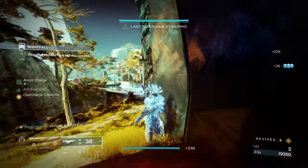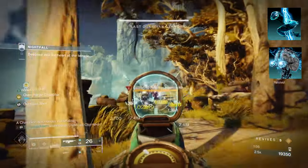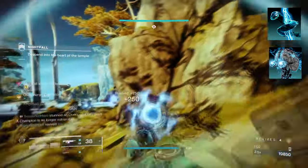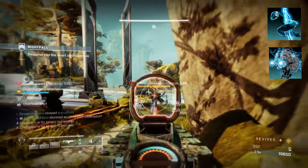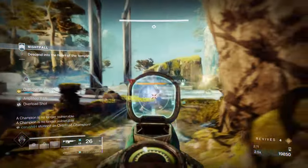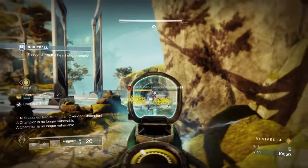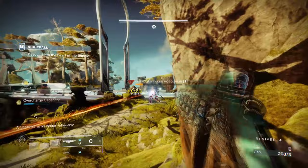To start, you're going to want Arc Soul, where casting your Rift will grant you an Arc Soul ally, and while Amplified your Arc Soul fires faster. Then you want Electrostatic Mind, where defeating a target with arc abilities or jolted targets creates an ionic trace. Creating ionic traces makes you Amplified. The Arc Soul along with ionic traces will allow us to have supercharged Arc Souls at all times, which will be used against minor to major threats, getting ionic traces faster and becoming Amplified at a faster rate.